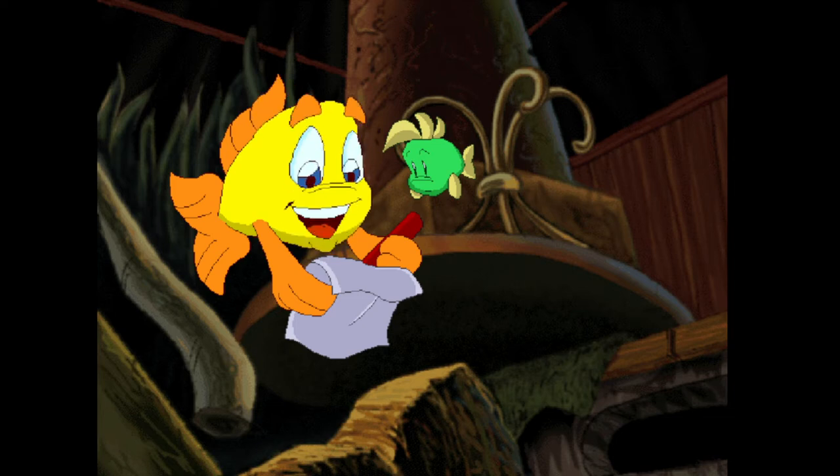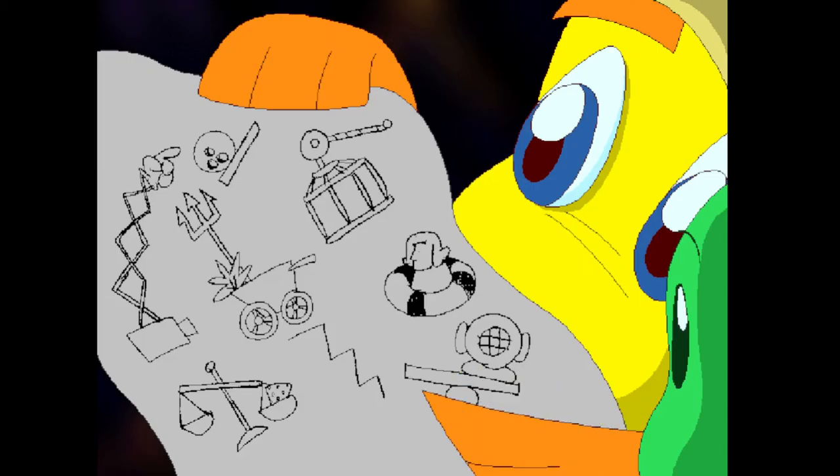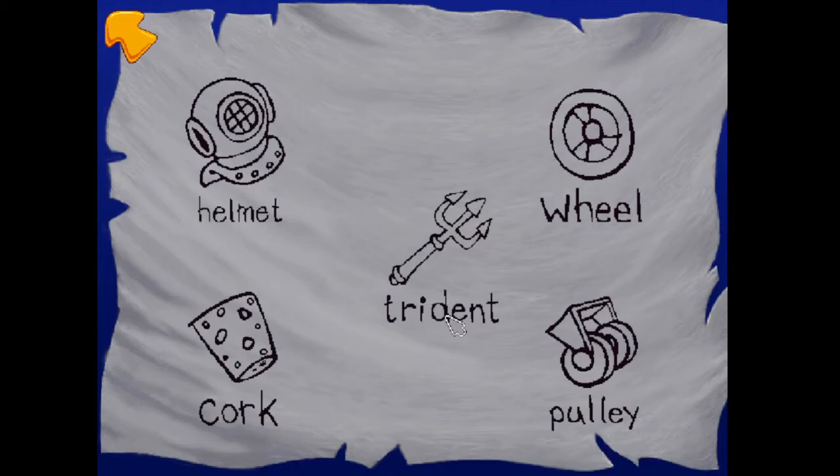I've got it — let's build a trap to catch that phony. We already have almost everything we need. This is a list of all the things we need to build our trap. We'll just need to get a diver's helmet, a wheel for the baby buggy, a trident, a cork, and a pulley for our trap to be complete.